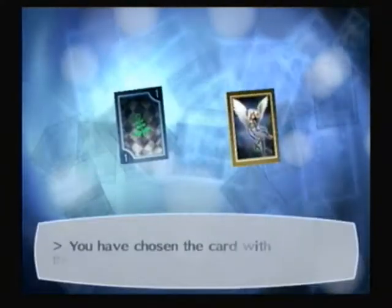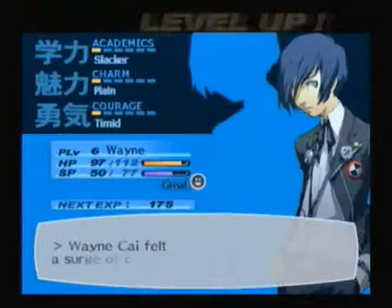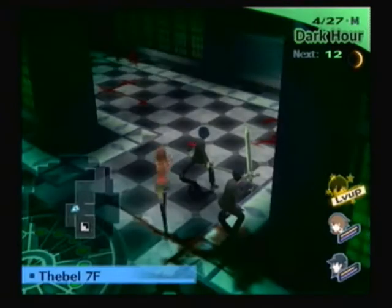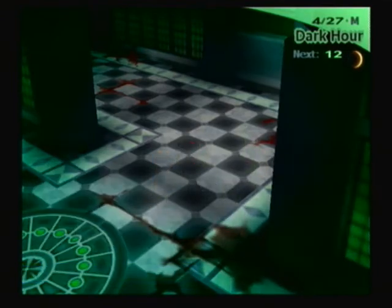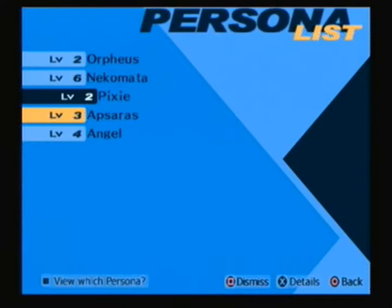Shuffle time. New persona! It is Angel. So we leveled up. But I'll be more excited once they get to level 7, because that's when I can actually show you how to fuse something. Let's equip the persona that we got — Angel.